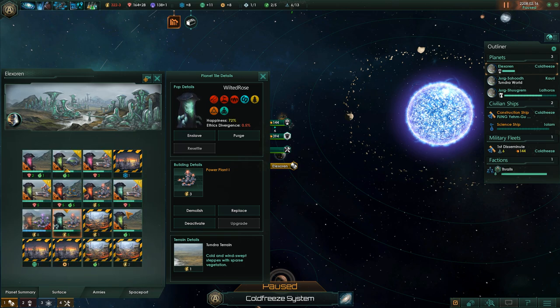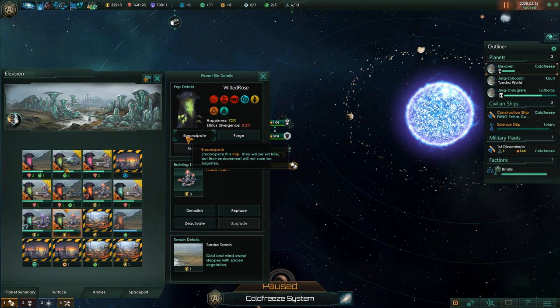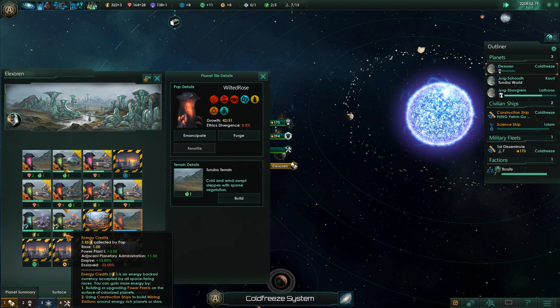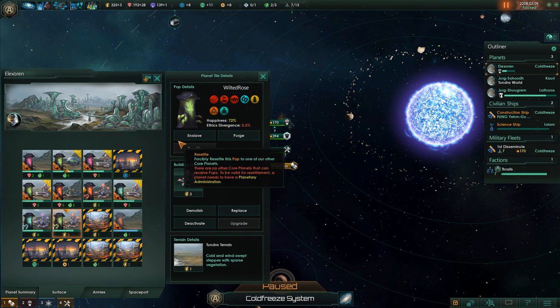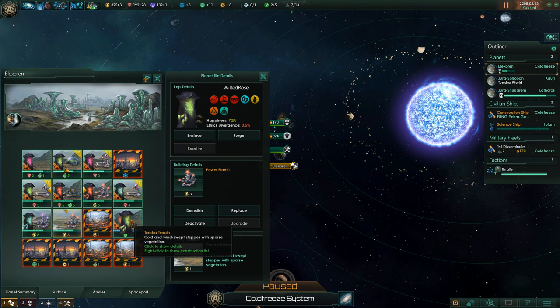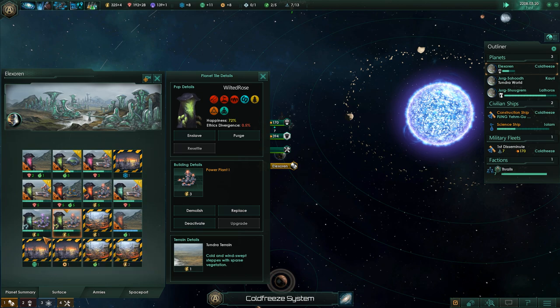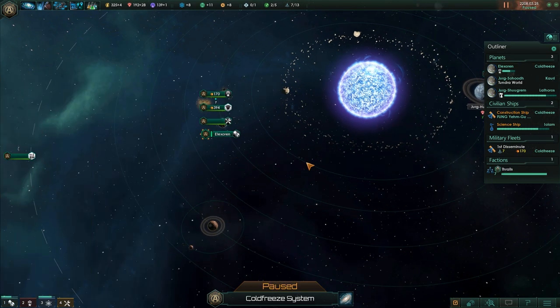Do we have any power? I think I'd rather do this — emancipate this slave, enslave that one. You are not enslaved. Don't lie to me, game. Update next month. What are you talking about? You are not enslaved. That was weird. Anyway, now we have plenty of energy coming in from these two, which is great. Still lots to upgrade.